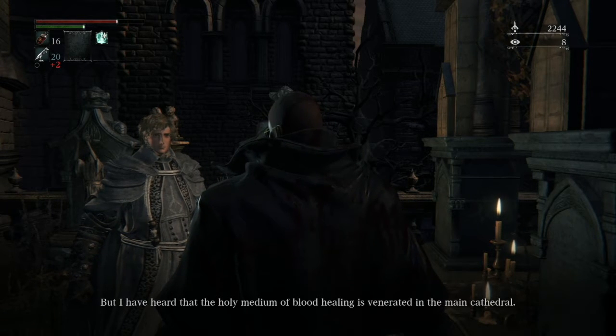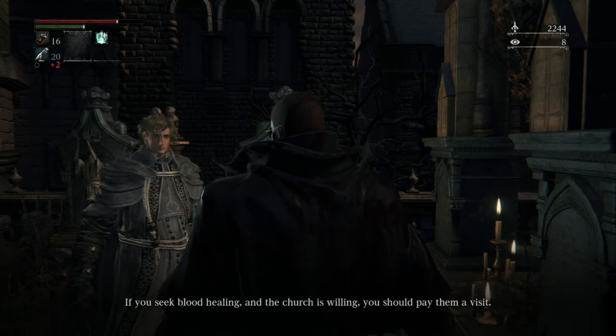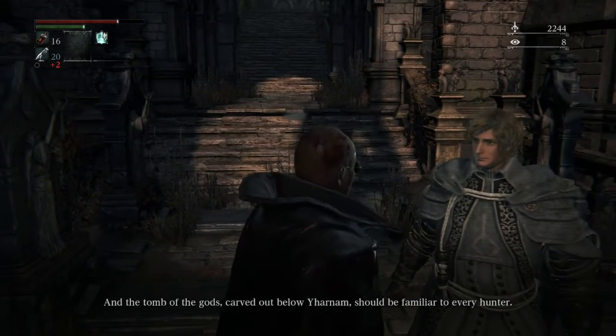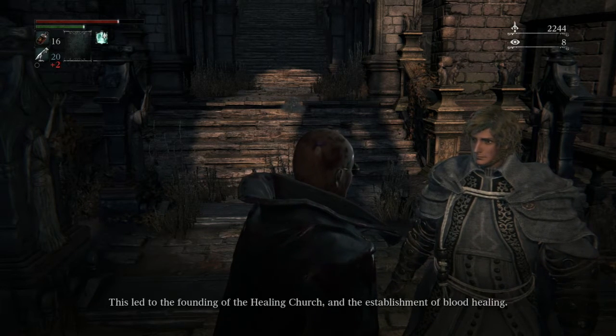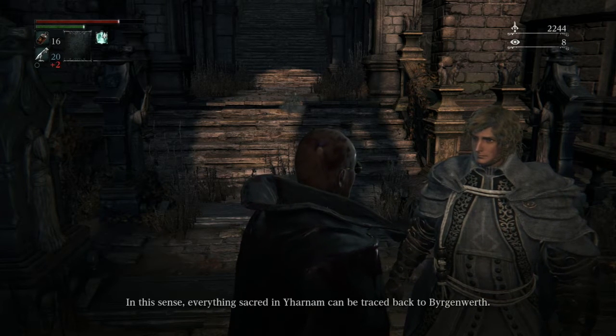The only medium of blood healing is venerated in the main cathedral, and the counselors of the old church reside in the high stratum of the cathedral ward. You seek blood healing, and the church is willing — you should pay them a visit. Tell me about Bergenwerth. Bergenwerth is an old place of learning, and the tomb of the gods carved out below Yharnam should be familiar to every hunter. A group of young Bergenwerth scholars discovered a holy medium deep within the tomb — this led to the founding of the Healing Church and the establishment of blood healing. Everything sacred in Yharnam can be traced back to Bergenwerth.